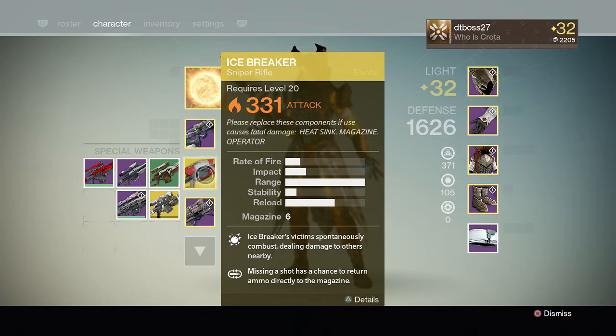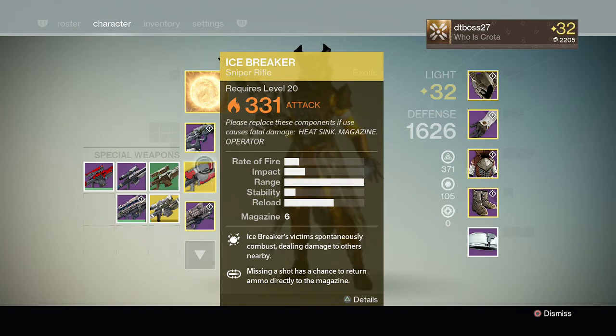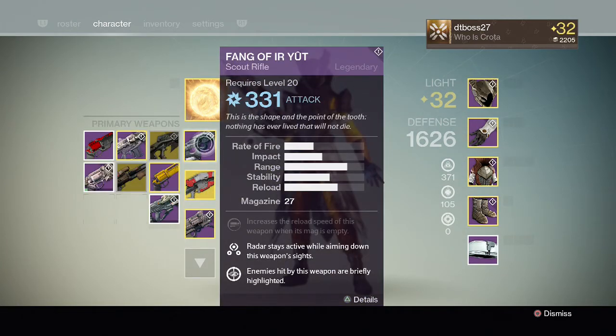The two I mainly want to talk about are auto rifles and pulse rifles. Auto rifles' base damage was dropped by 2.5% and they reduced effective range values. Pretty much they want us to use pulse rifles, because they increased the base damage of pulse rifles by 9.7%. They want us to use pulse rifles more.